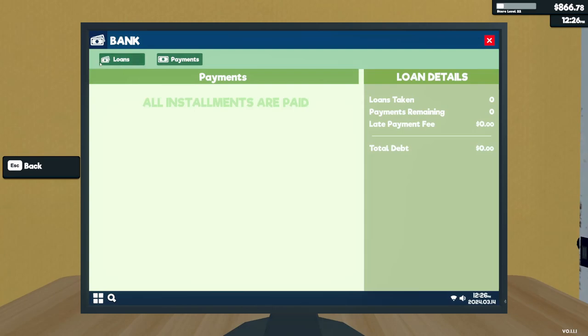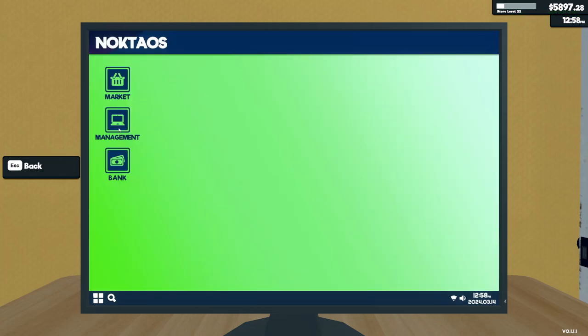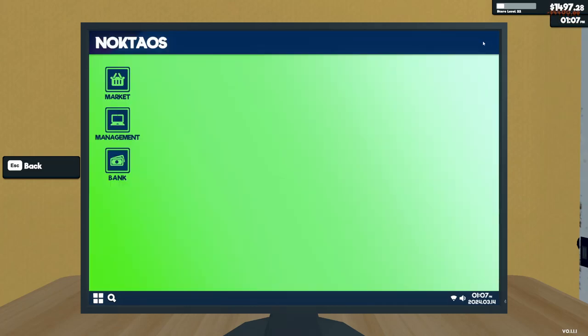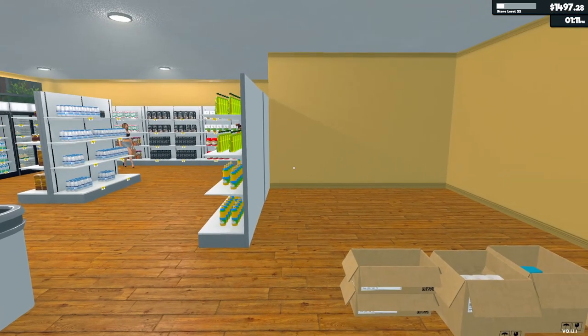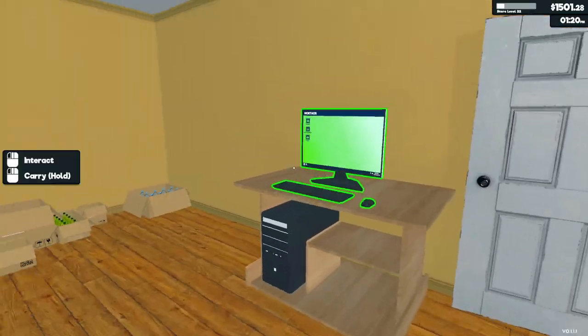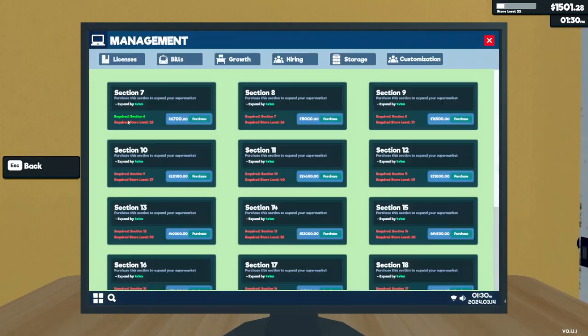I don't know if it's worth getting this loan. It would certainly help me out. What if I extend it out to 20 days? That daily payment comes down. Still paying quite a bit back. I'll take it. I'll take it and expand the store. There we go — now I've got this section to play with. I still have a little bit of money left over from that, so I will grab some furniture.